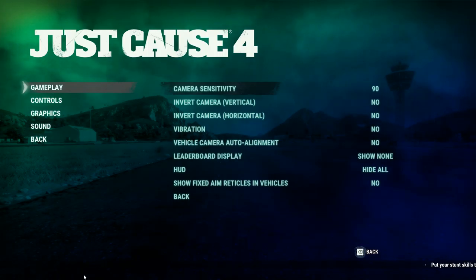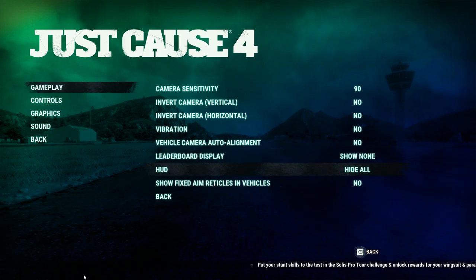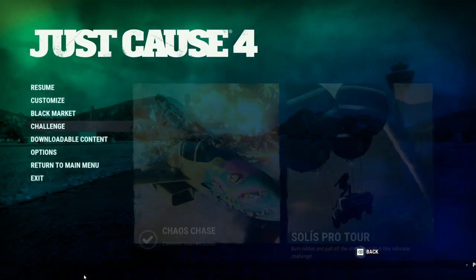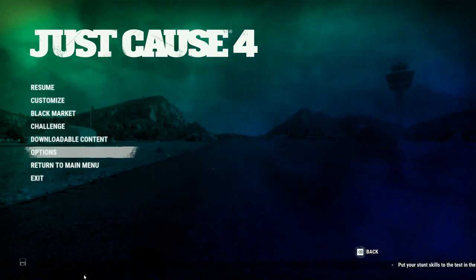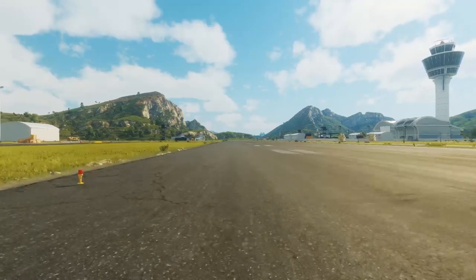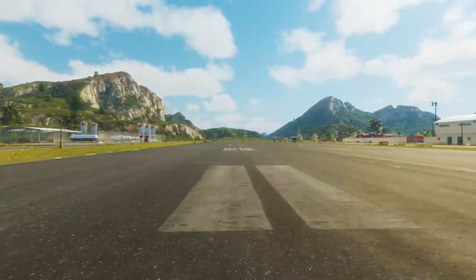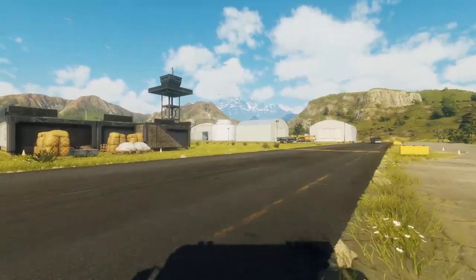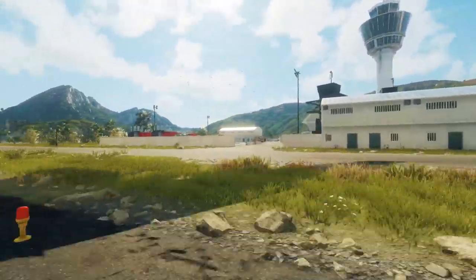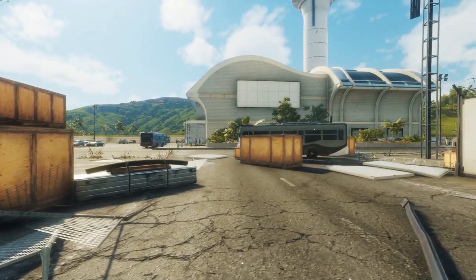Sometimes it's gonna glitch out and you're gonna get the speedometer on the bottom right, but then all you have to do is go into the options again, go into Gameplay, switch the HUD setting to anything else, and then switch it back to 'Hide All'. With this tool, you can already make some really cool shots by going into first person or positioning yourself at the front of the vehicle. You don't want to have a shadow in the picture, so you have to basically go against the sun. You can get up close and personal to the citizens of Solis.